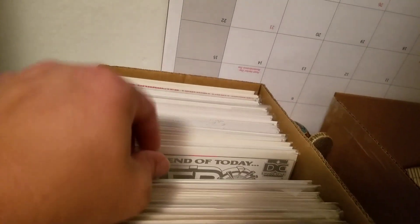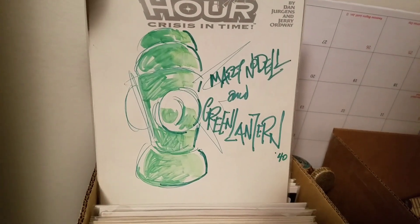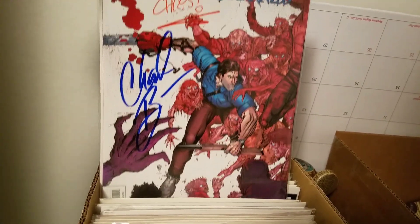And Sandman 18. Zero Hour, signed and sketched by Martin Nodell. Ash versus Evil Dead, signed by Chris Sims and Chad Bowers.